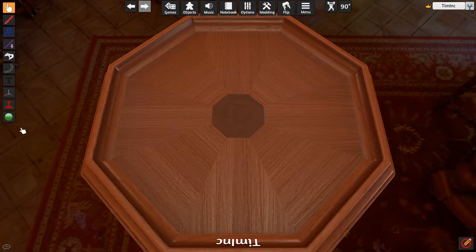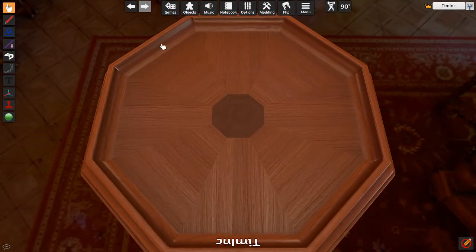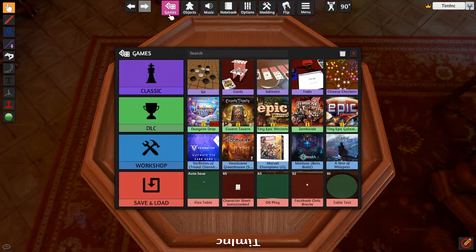First step is to have the play space that you want to import things open — in this case I just have this. I'm going to go to Game, Workshop,